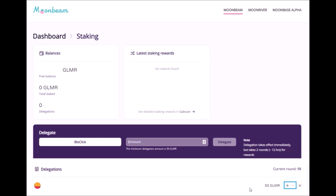Unstaking Glimmer tokens will take 7 days, and after those 7 days you will have to manually finalize unstaking on Moonbeam's app. Once you do that, your Glimmer will be transferable again. So remember: once you start staking your Glimmer, you are basically locking them for at least 7 days. If the price of Glimmer suddenly goes up and you want to sell, you will be able to sell at the earliest after 7 days from the moment you unbonded them.